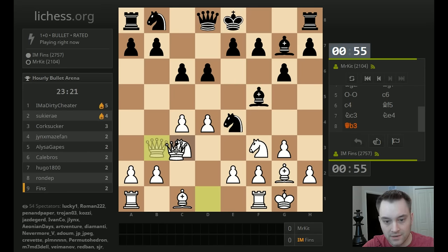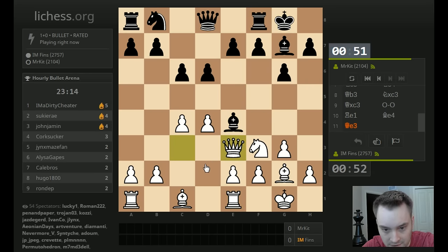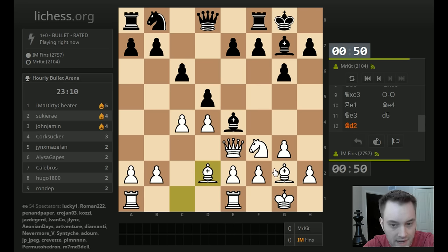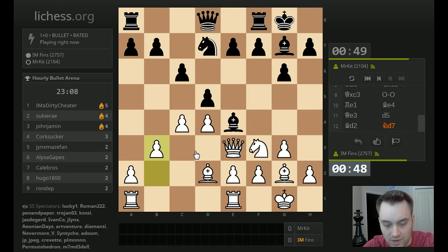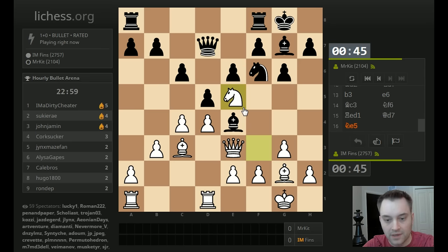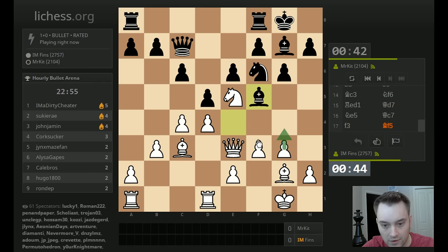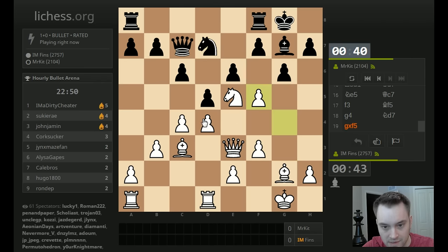I'm going to go Queen B3 — it's kind of an unusual treatment of the position. Bishop F5, 94 from Mr. Kitt. Maybe a specialty system, you never know. Although he can take on F3 and win a pawn, so I should maybe safeguard C4. Let's go Rook D1. Oh, 95 is helpful. I think I might trap his bishop now, because I'm going to play F3, and if Bishop F5, G4. And if Bishop C2, we have Rook D2 at the end. So we're winning that piece — quite convenient.